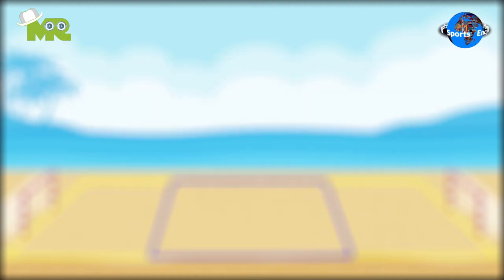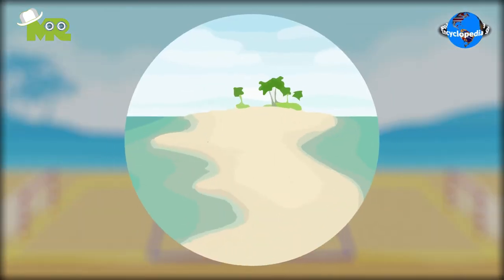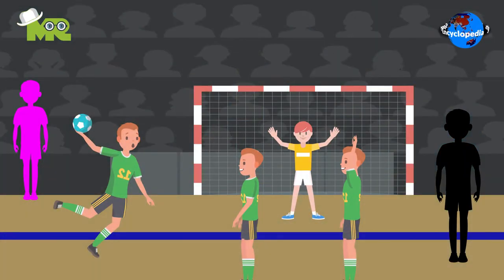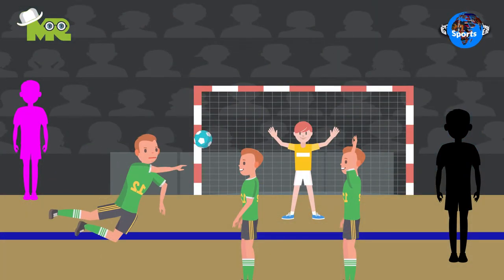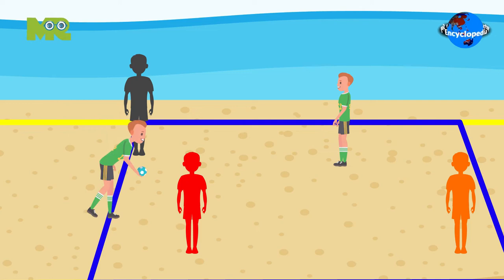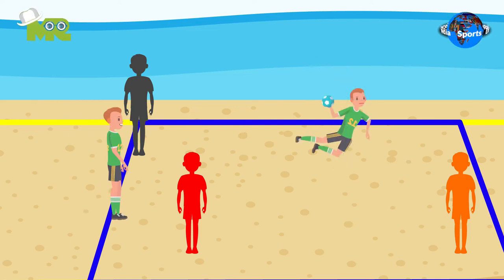Beach Handball, also known as Sandbar, is a modified version of handball that's played on the beach. The target for the team is to score more points than their opponent's team. The objective of Beach Handball is for the team to pass and bounce the ball, and then attempt to throw it in the opposing team's goal.